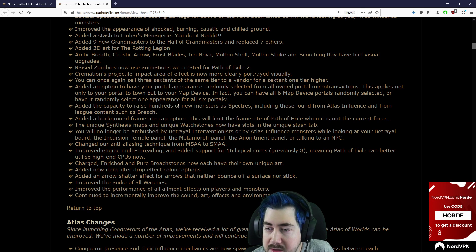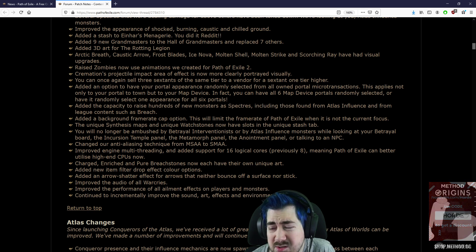Added an option to have your portal appearance randomly selected from all owned microtransactions. This applies not only to your own portal, but to your map device. That's so good, I love that.